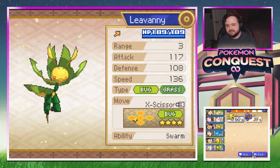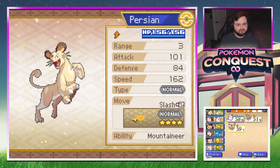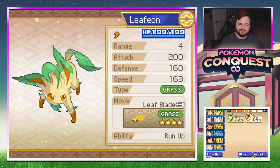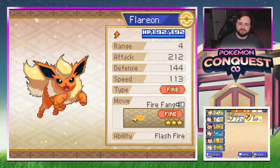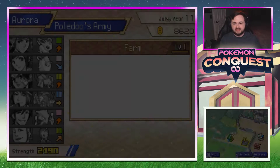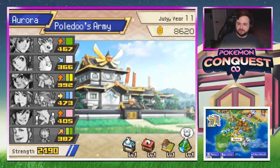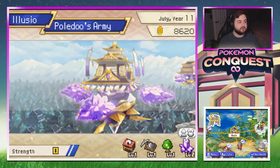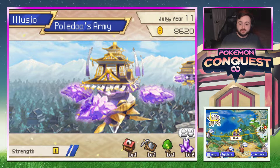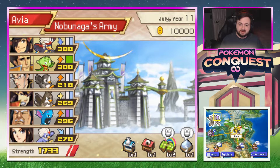I like the look of our team right now. Leavanny's second-lowest attack but everyone else has loads of attack. Flareon runs even higher at 212. That's the team — that's pretty much all the grinding I'm going to be doing. Recording this right after last episode. Going to get our energy levels up with some Ponigiri and then tackle Avia.